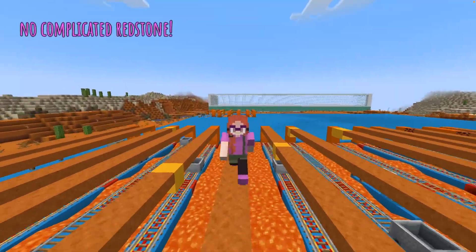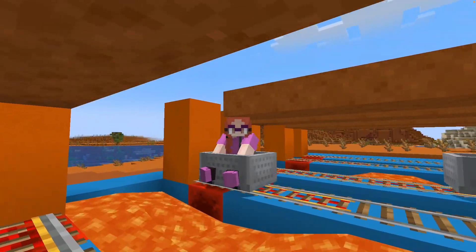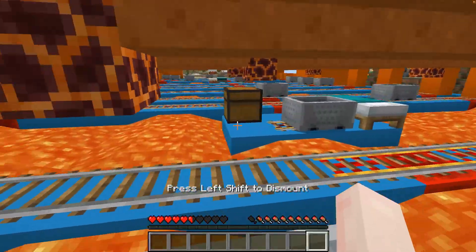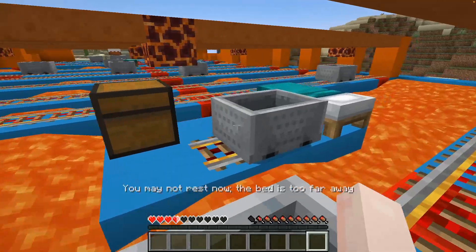There is no complicated redstone or difficult ingredients, and the best thing is you can customize it so you can make it as easy or as difficult as you like. You have total freedom and can make this completely your own. The basic idea is that you jump from minecart to minecart to get to the other side without dying, and that is a lot harder than you think.